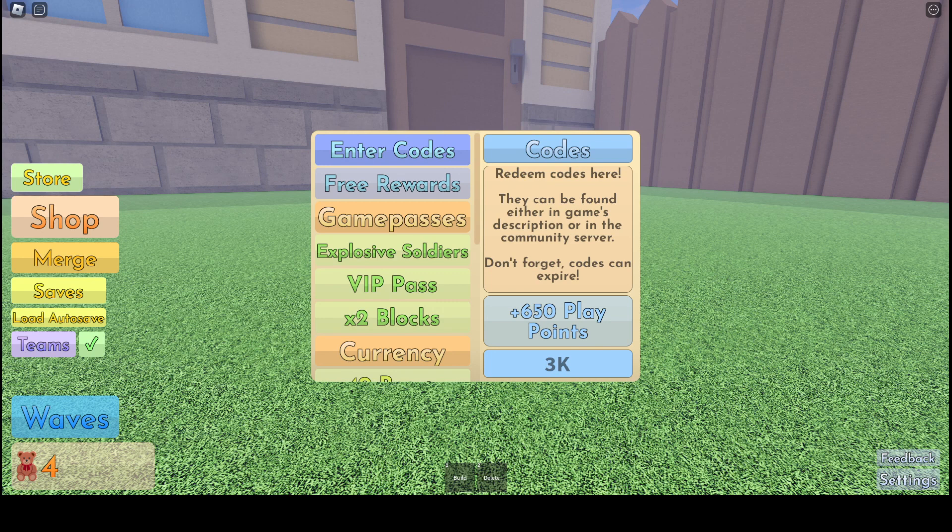Then we have the 2550 likes code, and it says expired — so that one's not working unfortunately. The 150,000 likes code also isn't working. These codes say they should work but they aren't, as you can see.